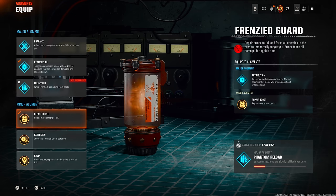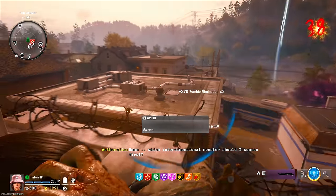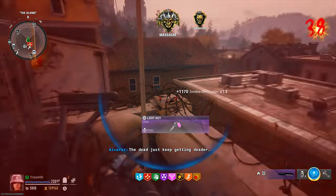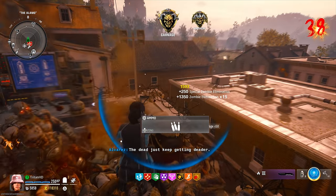Next up is Repair Boost — that means you repair more armor per kill. You're going to see my armor take some damage and as soon as I get a kill it's literally going to go all the way back up to the top.